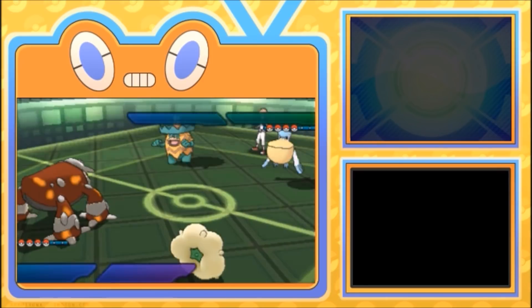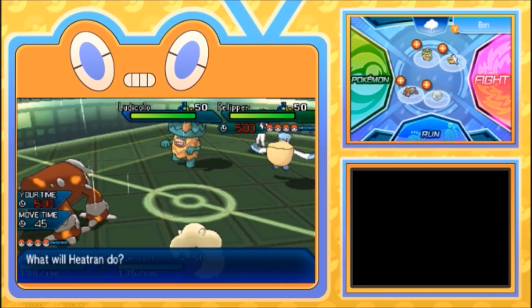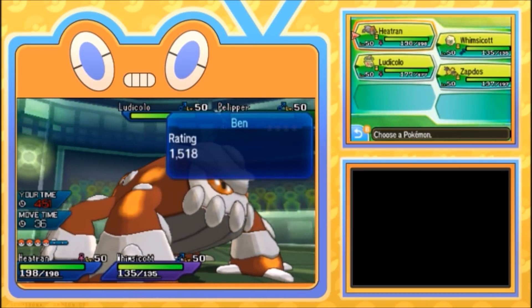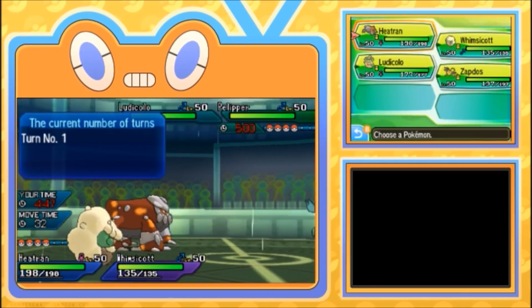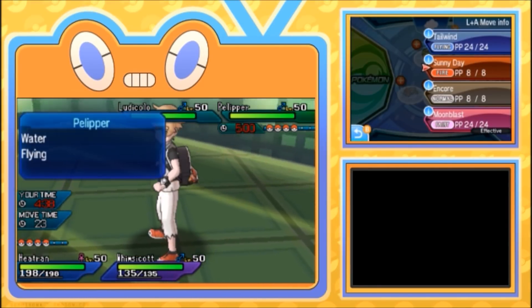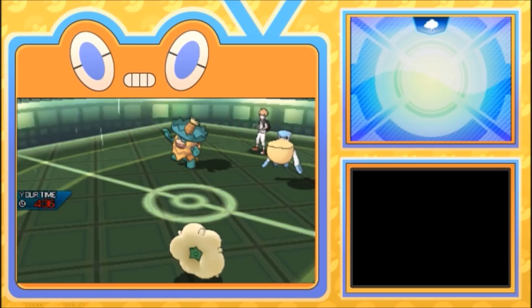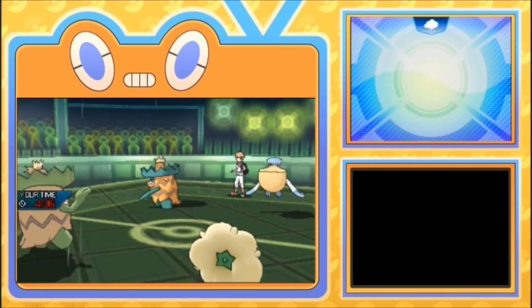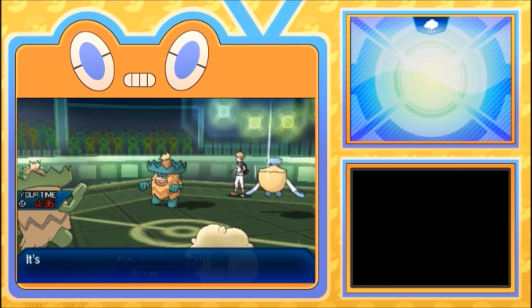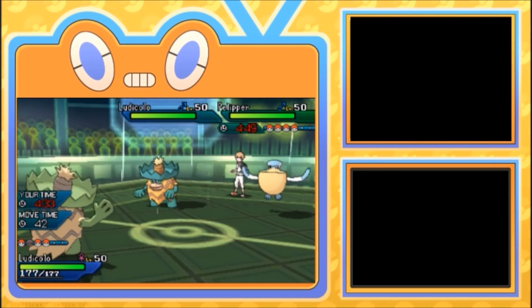We see Pelipper and Ludicolo lead for them. I think he's gonna Fake Out my Whimsicott and probably Z-move my Heatran, so we're gonna bait him and hard switch in — cast a Sunny Day. Yeah, this works — if he Fakes Out Whimsicott it'll be fine. Ludicolo battle here — he is Faking Out my Whimsicott, wow very surprising, and going for Hurricane on Whimsicott. I'm okay with that, that's a good read. I was gonna switch in my Ludicolo anyway, so it's fine.